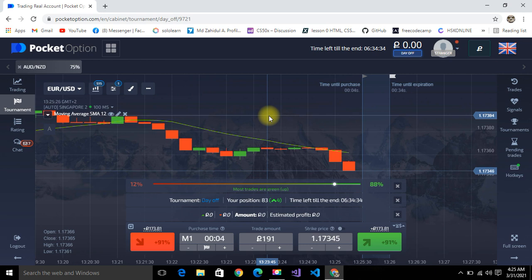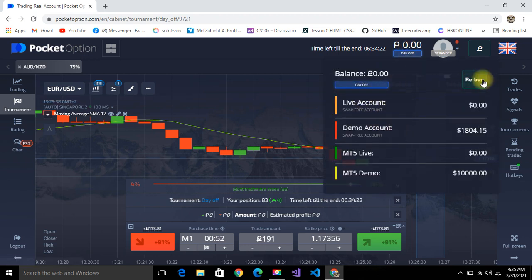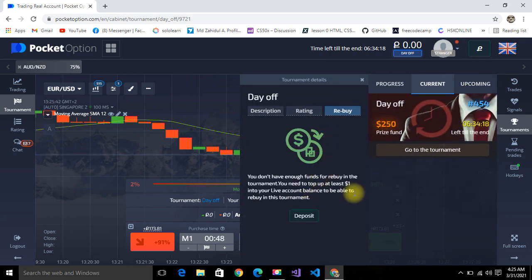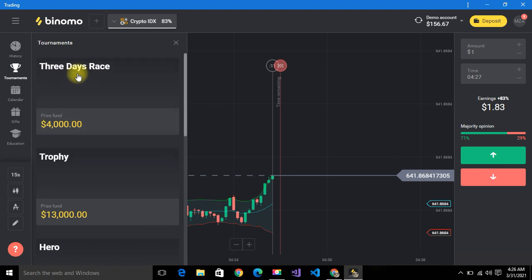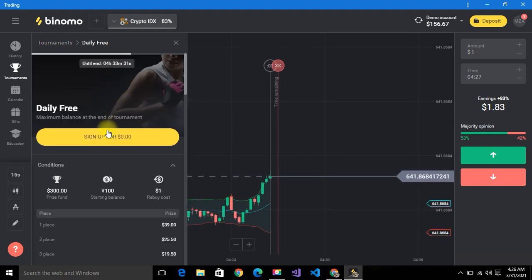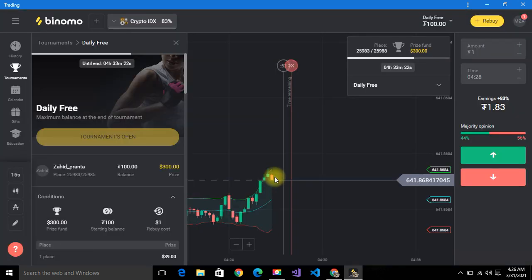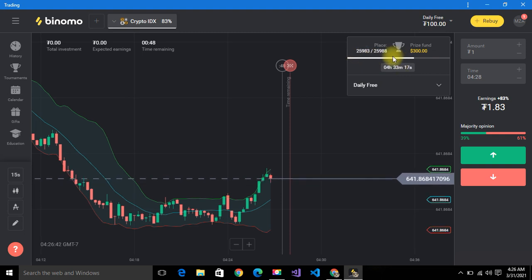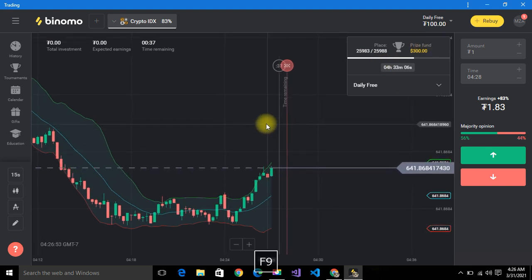I have one more platform where I can trade. To rebuy on Pocket Option costs one dollar of real money, which I'm not going to do. I go back to another trading broker app and go to the tournament section. There's a free tournament I can participate in. I sign up for free — zero dollars, open tournament. Now I can see there are 25,000 people and I'm at position 25,000.